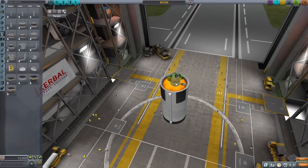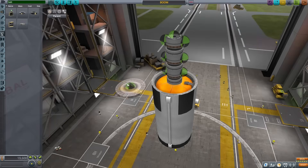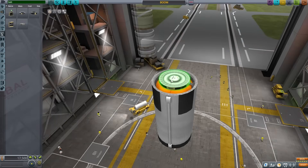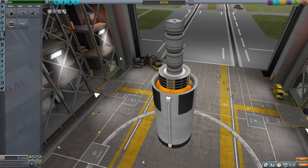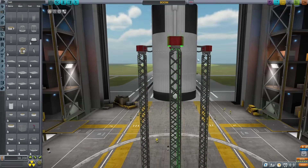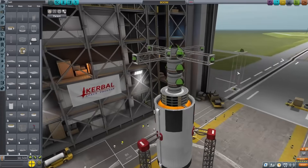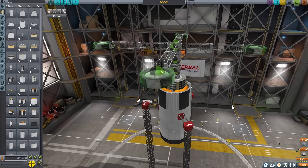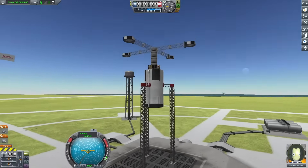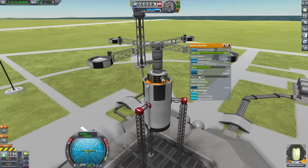I decided to start out with another fuel tank, but this time putting a motor on top of it. Once I got that motor in place, I started stacking a few more of them. The plan was to spin these up and throw things away from the rocket. I was a little worried about the weight since the motors are pretty heavy, but I started building up some arms — the idea being I could stack these motors to get even more speed. With a few fuel tanks on the end of these long bars, I wanted to see what this would do.